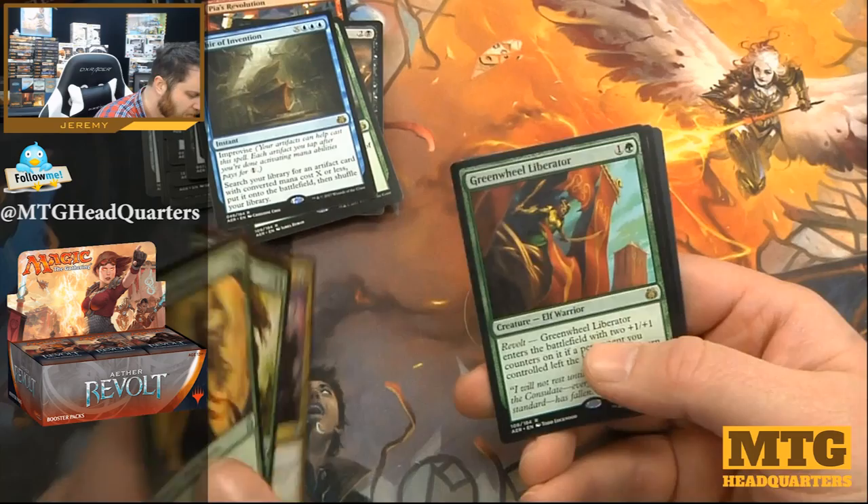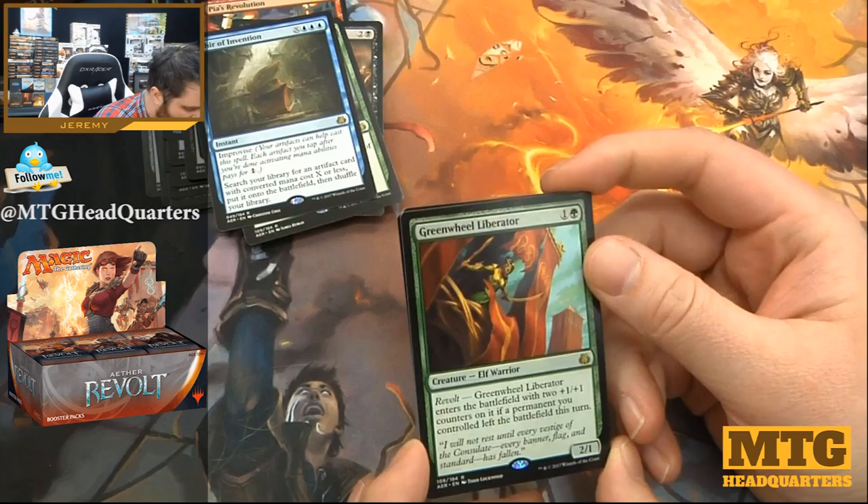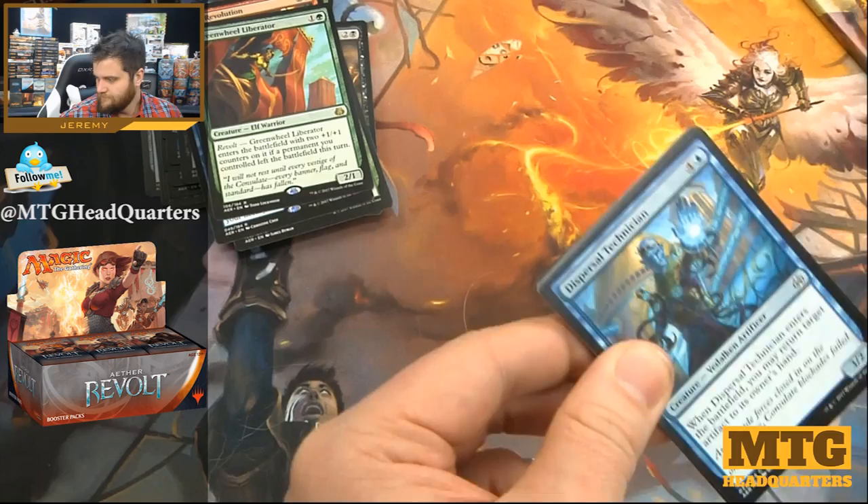Maulfist Revolutionary, Ridgescale Tusker, Tezzeret's Touch. Greenwheel Liberator — two mana 2/1, with revolt a very strong card because it becomes a 4/3 for two. So green is very aggressive; green is pushed in this set.